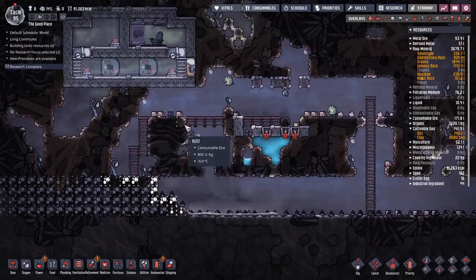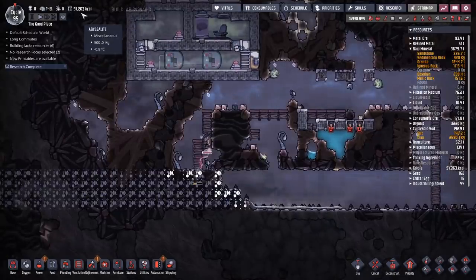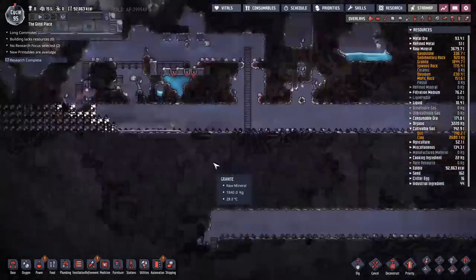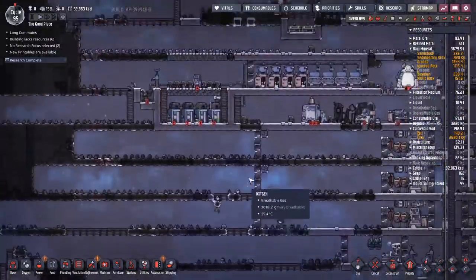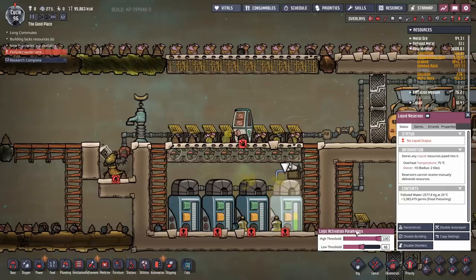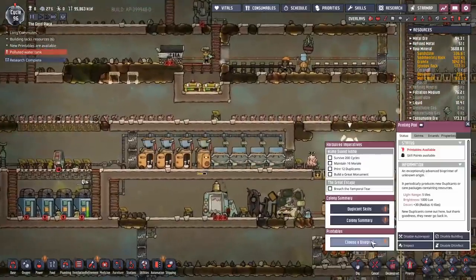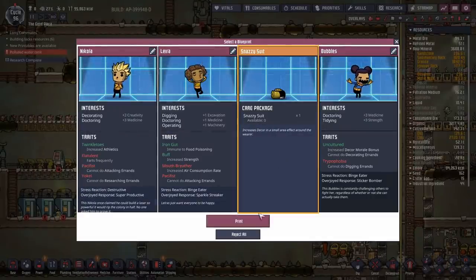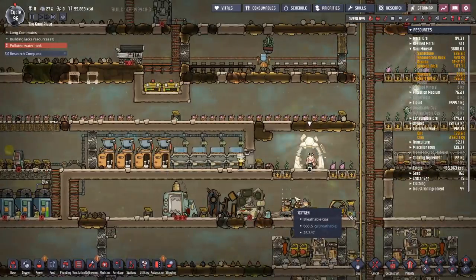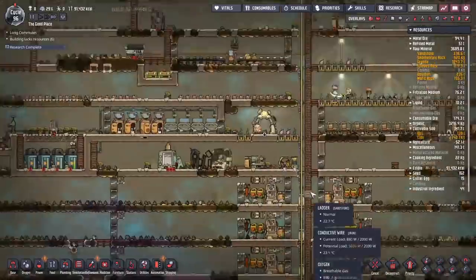I wonder if they have Destructive as a trait - you know what, not going to worry about it. I'm going to put them on a special schedule just to make sure they go back home and heal up. Actually, you know what, I trust you Jason - you'll be fine. Anyway, notifications - we're going to need a NOT gate to make this work correctly, I'll come back to it in a bit. We've also got a blueprint - we'll take the snazzy suit, because snazzy suits are always good. Janet is definitely wearing the snazzy suit.